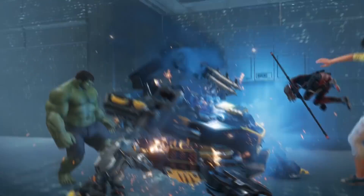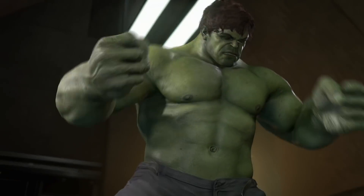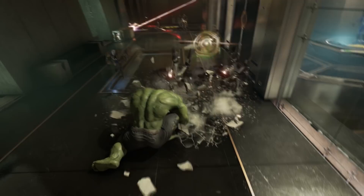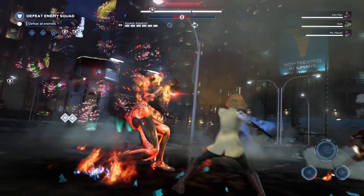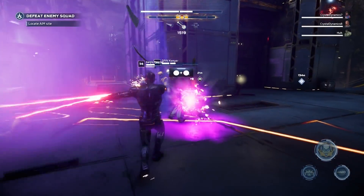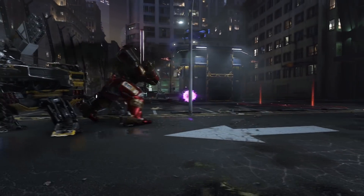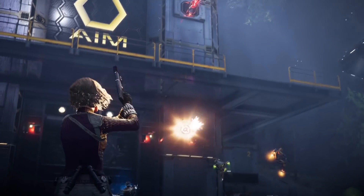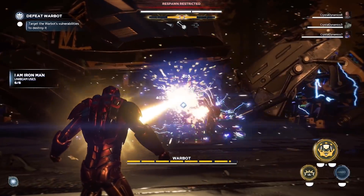The longer I spent with the beta, however, the clearer it became that the combat offerings of each of the various heroes isn't nearly as diverse as I expected it to be. Ms. Marvel, Hulk, and Black Widow all have differences, but none are so pronounced that it feels like I have to change the way I play. There's the now obligatory powers mapped to L1, R1, and L1 and R1 together, and these do offer up some noticeable differences between the heroes. For instance, Black Widow's iconic power allows her to briefly turn herself and allies invisible, whereas Kamala Khan's is to turn herself into a giant, greatly increasing the damage she does.